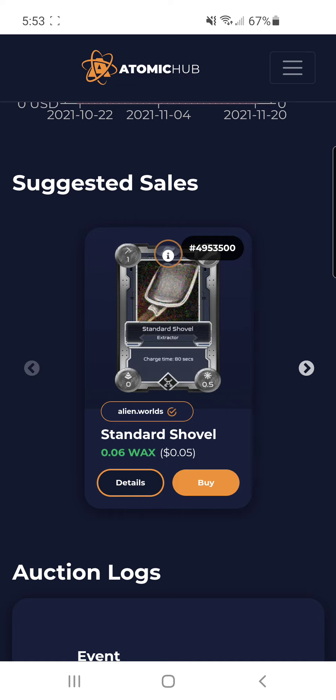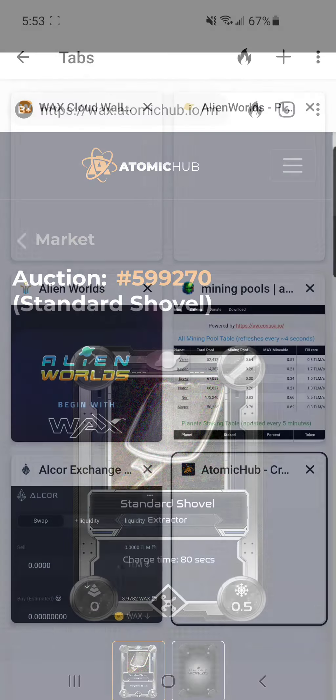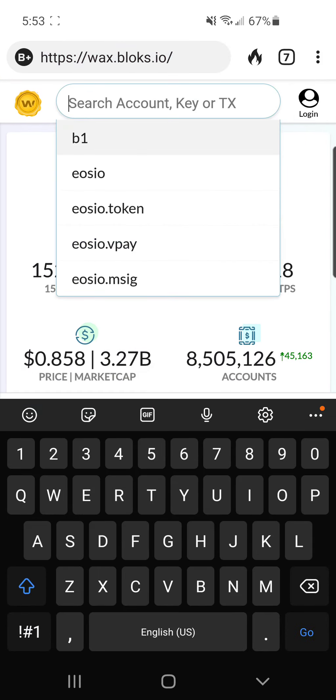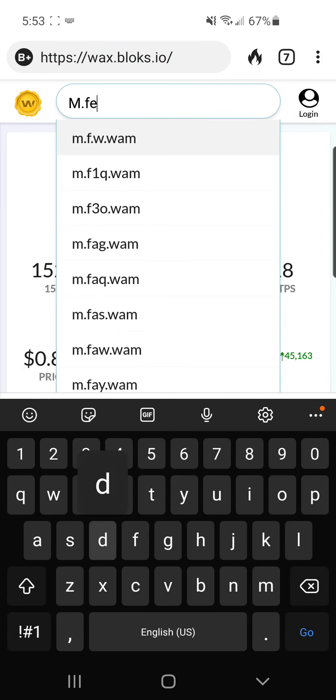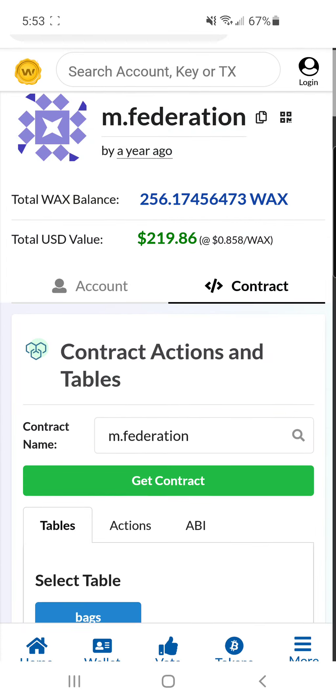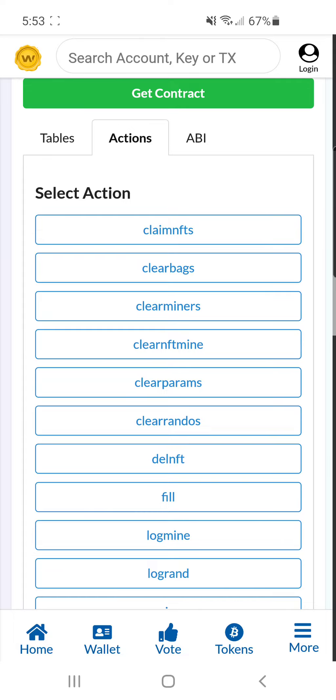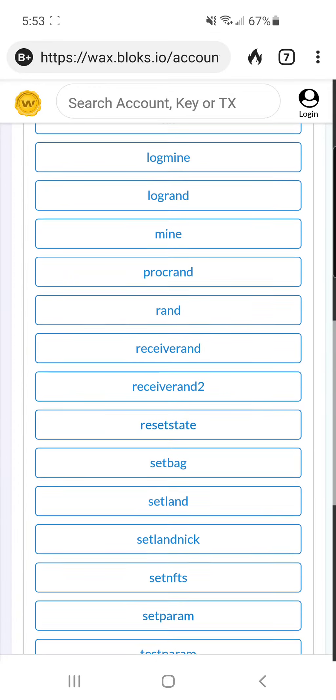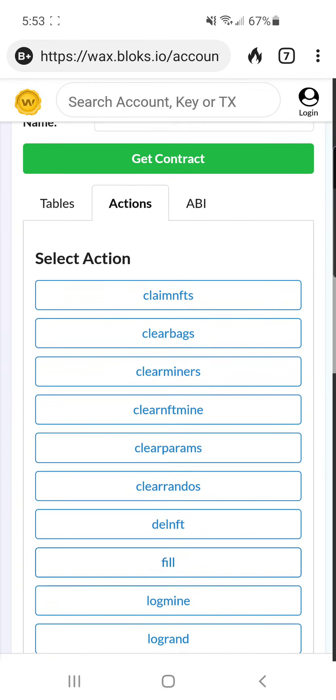Here's a shovel — scroll down and you'll see Suggested Sales, which are the cheapest ones. You can see the price there. Anything you buy you can obviously resell. A shovel is about 0.006 WAX — five cents US. So the first thing you'll want to do with your mining is get enough to buy another shovel and stake a little bit. Stake even just 0.01 WAX to get more CPU, and buy a couple of cheap shovels to get to three shovels.